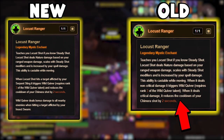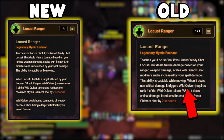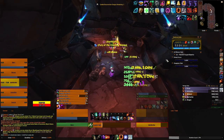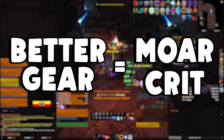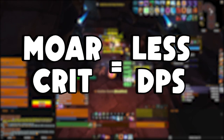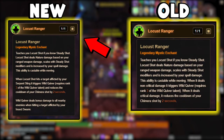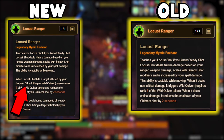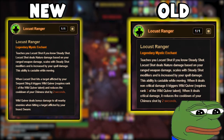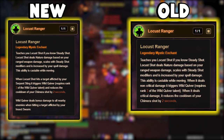The old version of Locust Ranger functions slightly differently and a little worse than the newer version. You still have the cooldown reduction on Chimera Shot and the extra Wild Quiver procs, but it only triggers when you didn't crit with Locust Shot. This was a counterproductive aspect of the old version because as gear increases, the crit chance of your character naturally increases as well, making this become less and less valuable over time. The new version instead grants a guaranteed proc of Wild Quiver when hitting a target afflicted with your Serpent Sting, eliminating that feels-bad moment.